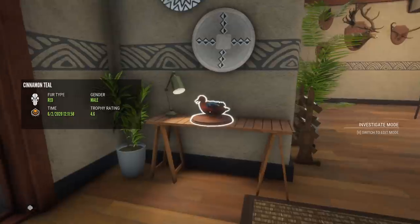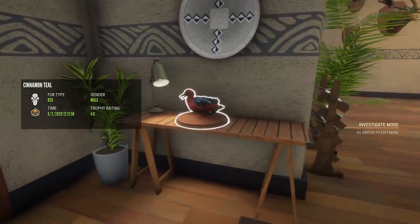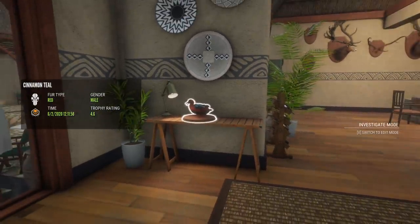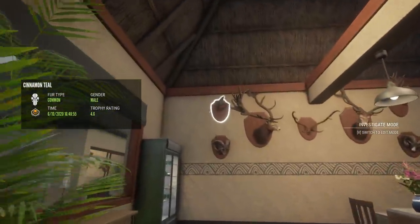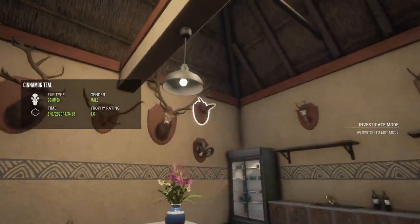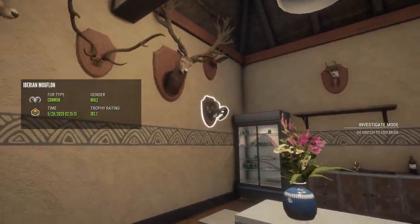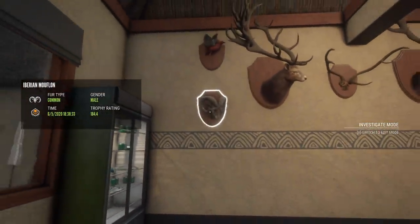We've definitely increased our collection of rabbits in the trophy lodge. That guy is a 6.6 scoring whitetail jackrabbit. There are going to be a lot of diamond teal so I'll probably not mention much other than when they're different — 4.6 is like the usual score, and that guy happens to be a red fur type, so I'll skip the common 4.6s.